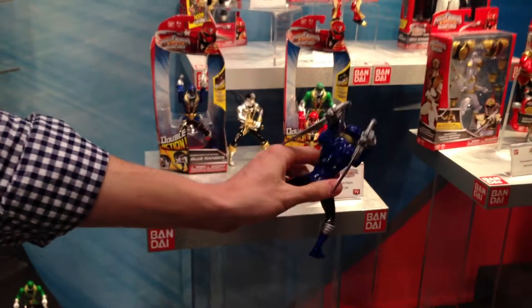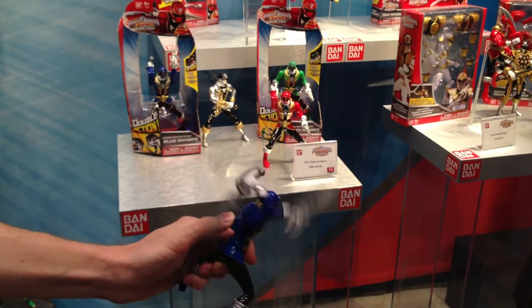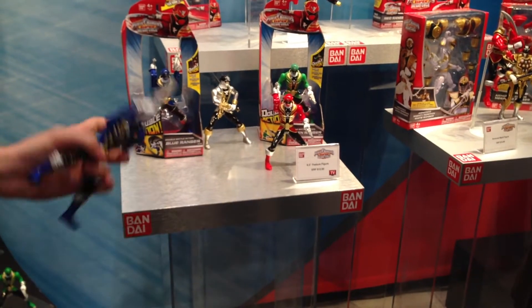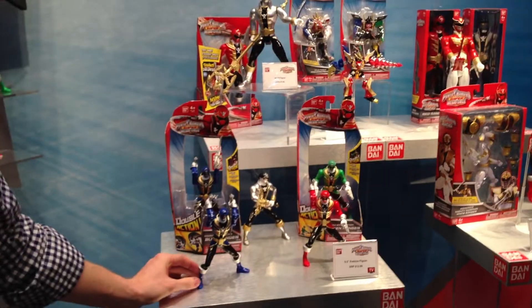And then I'll just show you this guy — yeah, six and a half inch feature figure, double battle action. Simple as moving your thumb to the left or the right to battle each other. And in the fall they're coming out with the glow in the dark one. Spectacular. Pretty neat, right?